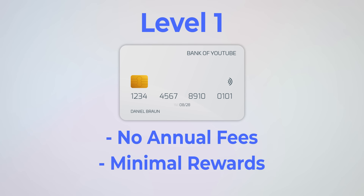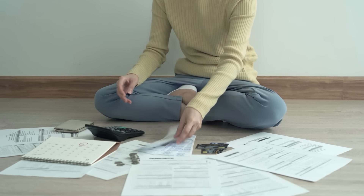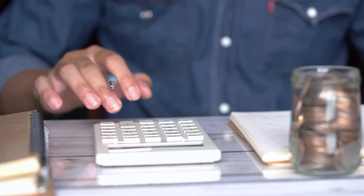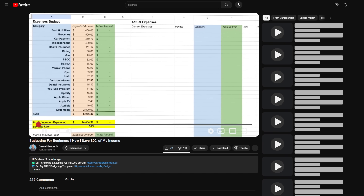When navigating this first level, you want to make sure you focus on getting into good habits above all else. That means treat your credit card like a debit card and only use it if you already have money set aside to pay it off. Also make sure you're paying off your credit card on time and in full every month — even a single missed payment can really damage your credit score, especially very early on. My advice is to also set yourself up with some sort of budget just to keep track of your spending.